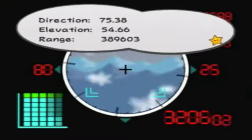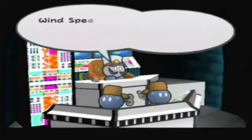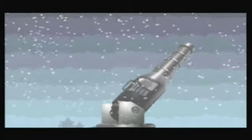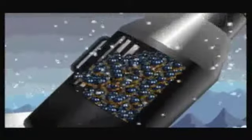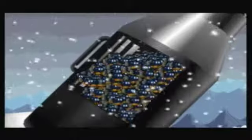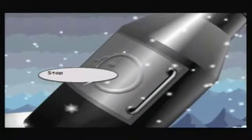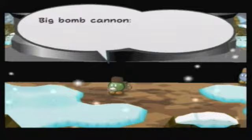Sighting target: the moon. Direction 75.38, elevation 54.66, range 389,603. Wind speed 1.08, correct direction 3.03, correct elevation negative 2.39. Target locked — chamber hatch open. Everyone in! Where did all these Bob-ombs come from? I'm not even asking how they built this cannon, just where all the Bob-ombs came from! Close chamber hatch — it's crowded in here! Stop pushing! You're on my foot! He's tight in your plume, I'm getting nervous. Stop breathing on my neck! Conditions all green — standby. It is time. Big bomb cannon — FIRE!